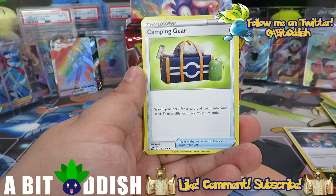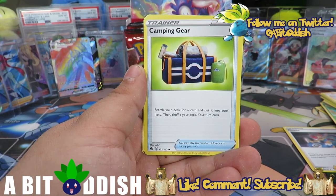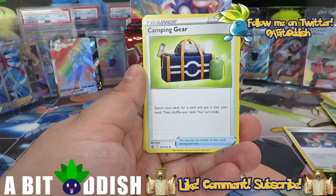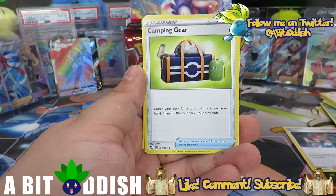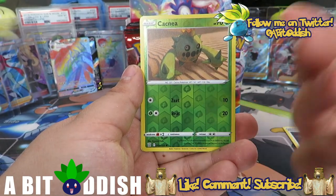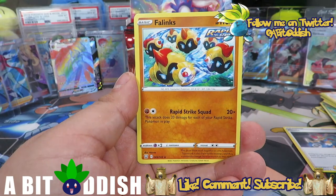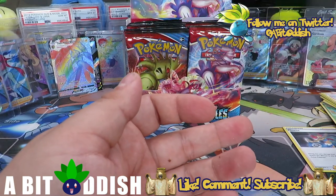There's also a card — search your deck for a card, put it in your hand, then shuffle your deck, your turn ends. So this is good if you're kind of stuck on a turn — you can Jirachi for it and search for a supporter to get ready for next turn, hoping your hand doesn't get shuffled. We got a Seedra reverse, Cacnea — I saw the grass and thought it was another Pho Mantis — and a Phanpy. Rapid Strike squad, put them in a coffin.